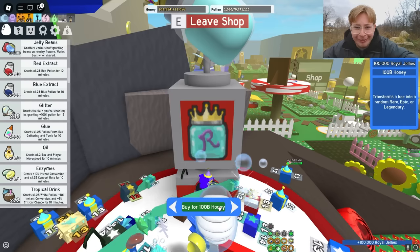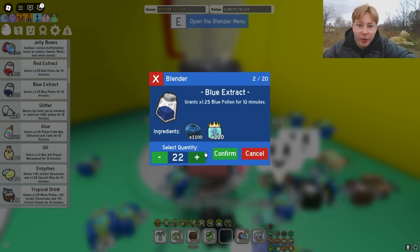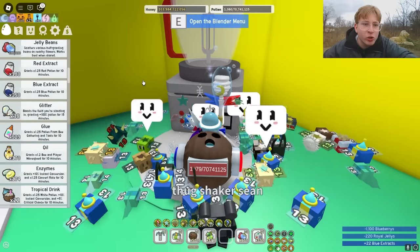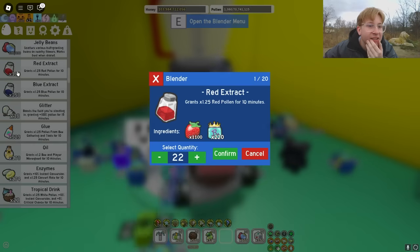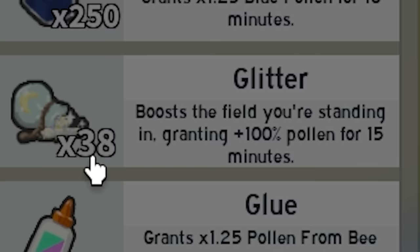Alright, let's make all the blue extract we need — we need 22. There it is, 22. Spend my tickets because I don't want to wait. Now, red extract — how many strawberries do I have? I'm pretty sure I don't have that many. 2,000?! Where'd they all go? I can only make so many — I need like 70. Okay, that's not bad. And then we need all the glitter — how much glitter do I have? 38.